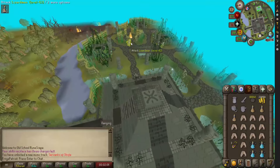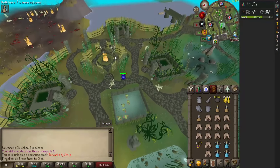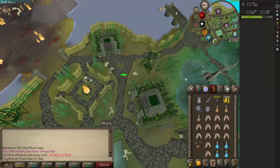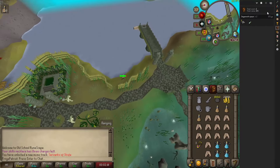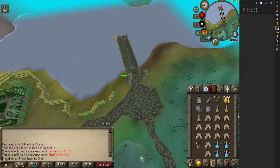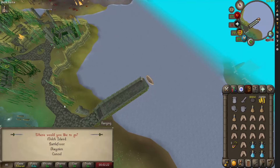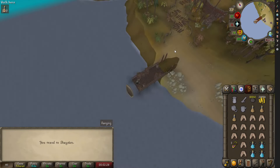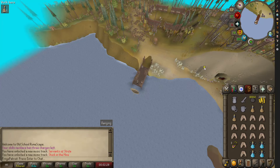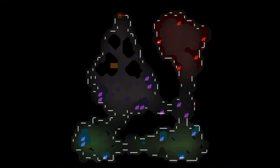The next three spots I'm going to bump into one category because they are all located inside the same dungeon, and these methods are a bit more of a niche use case rather than something you would want to do as the most efficient way to level 99. Just southwest of the Giant Pit is the Giant's Den. In this den are fire giants, moss giants, and hill giants.